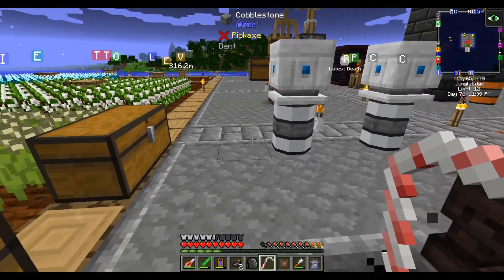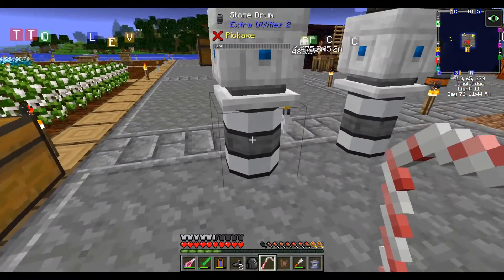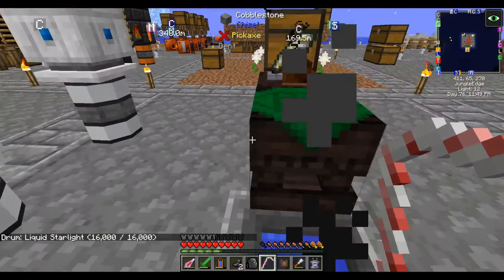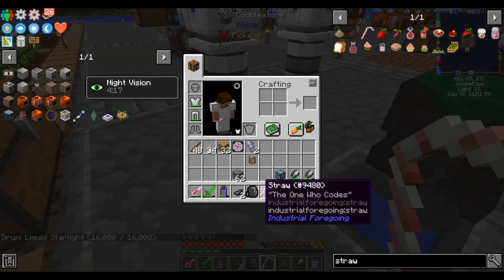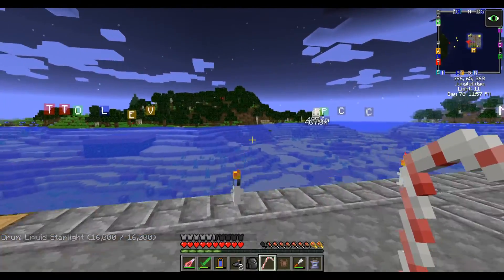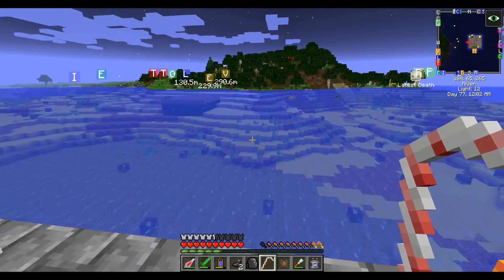It can be a little hard to hunt squid at night because you can't see. I actually have a night vision buff right now, and I got it from drinking liquid starlight. So take a bucket of this, put it in the world, get your straw and drink it, and it gives you a five minute night vision buff. And look — those are wolves. Those are definitely not squid.